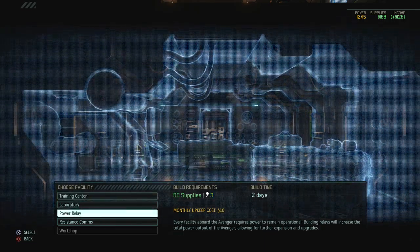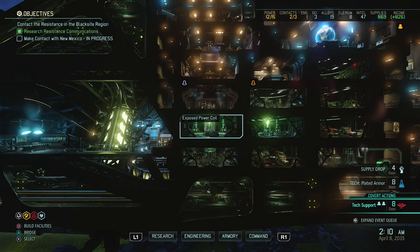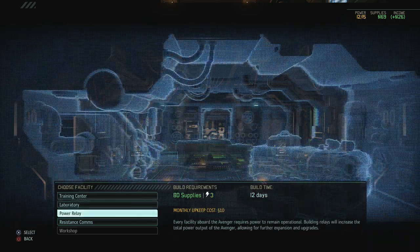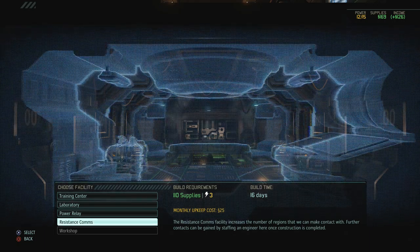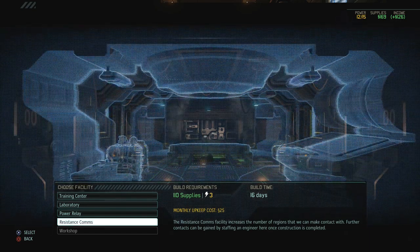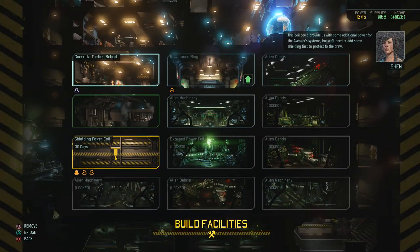I don't know what to build here — I think I need a power relay, and I actually want to build it on this square. A laboratory is always useful because you get more breakthroughs, and the assistance count is necessary. I think I'll just start working on this square — this coil could provide additional power for the Avenger's systems, but we'll need to add some shielding first to protect the crew.